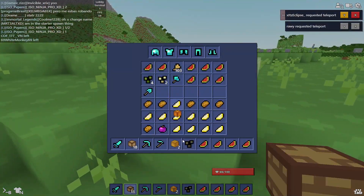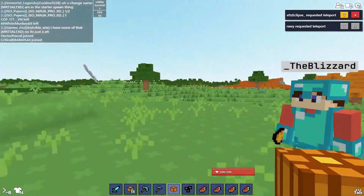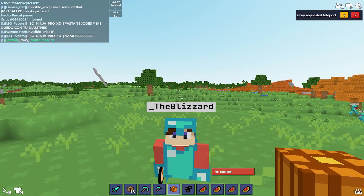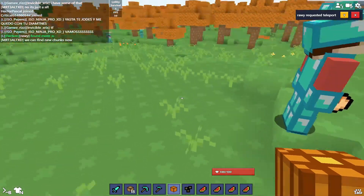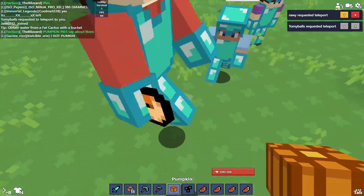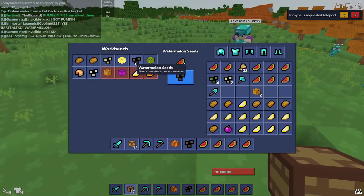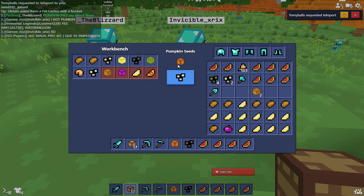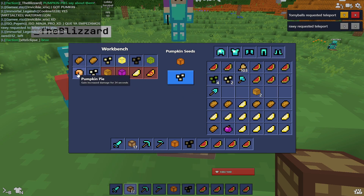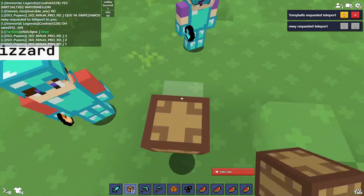That's how you can make unlimited seeds out of these things. Watermelons you can find near rivers and tall grass. Melons you can find everywhere because those are the most common. For pumpkins, you just need one pumpkin to make a pumpkin seed — you don't need four like the other ones. That's all.